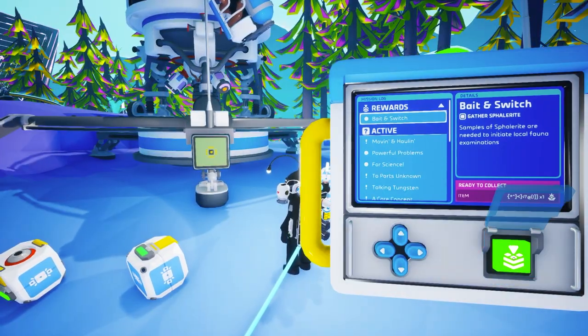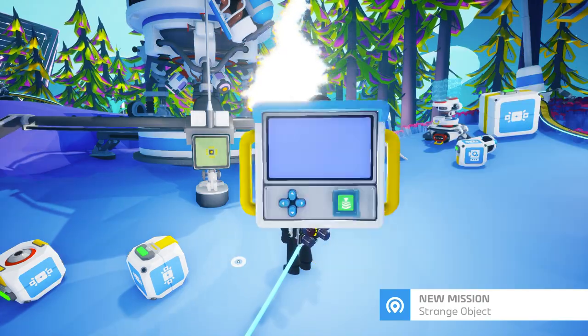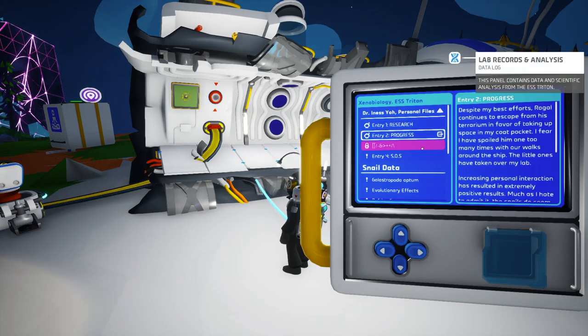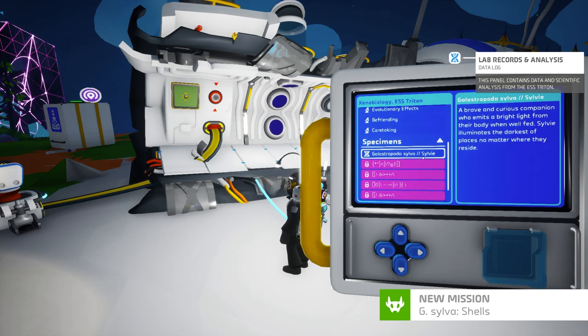In Bait and Switch you have to get several pieces of sphalerite, and from there the mission guide pretty much walks you through the entire rest of the process. Reading the lore will help you understand exactly what's going on and what you should be doing to gather these galastropods.